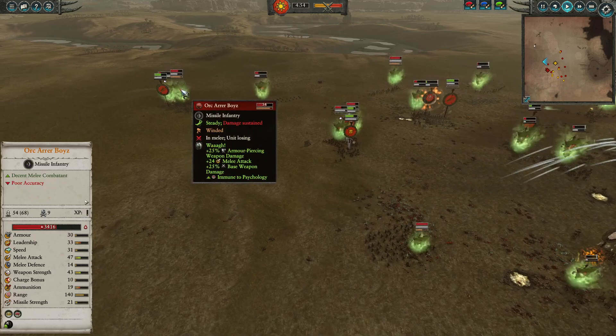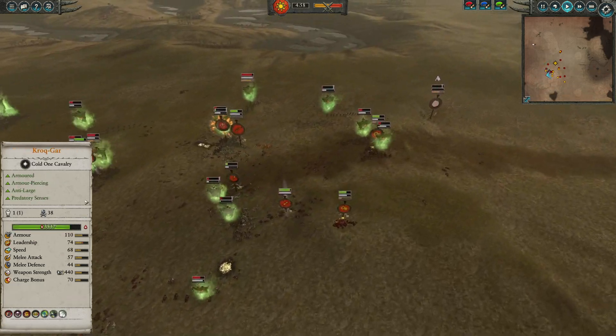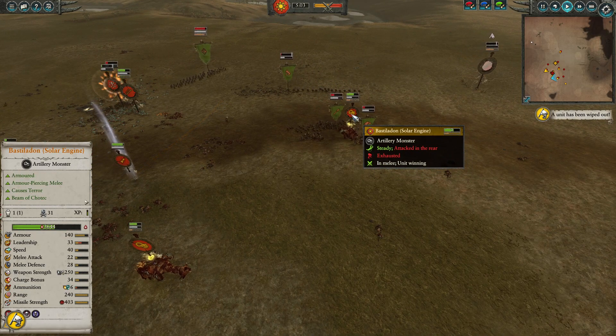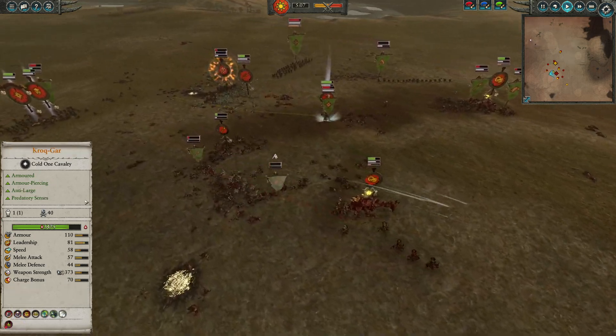In the back, Spider Riders are going to return. Orc Boar Boys are kind of getting compromised here by the Skink Cohort, but that Waaagh! is certainly going to be very helpful here in the back. Especially with the Cavalry — they really do struggle with melee attack, but now they can really poke with some good AP up against the Bastilodon. Still not even at half health, doing very well indeed.